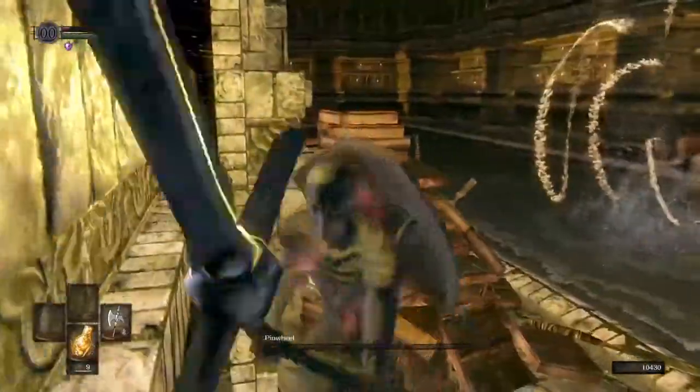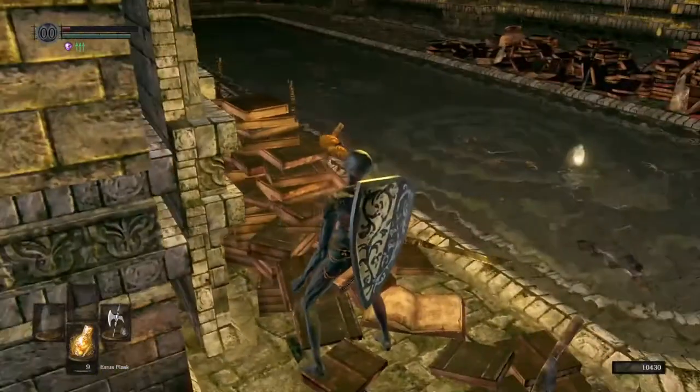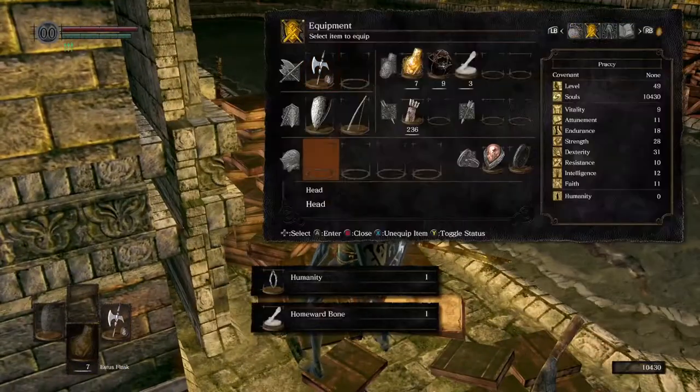The Tomb of Giants is split into two sections for this tutorial. The first is from Pinwheel to the first bonfire and is relatively straightforward.